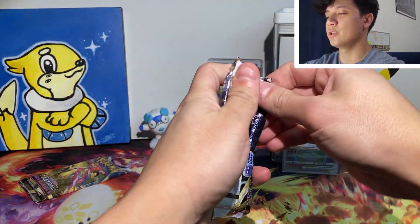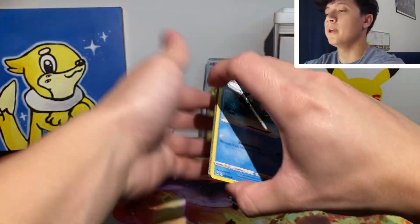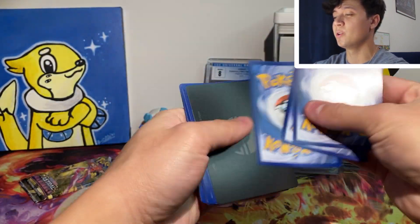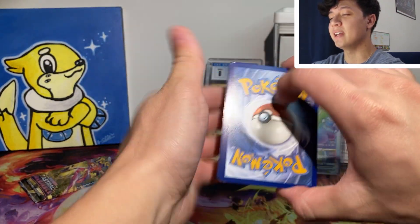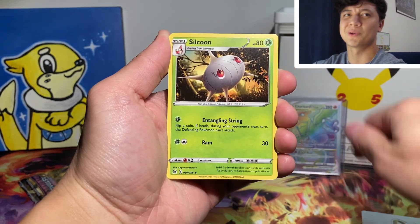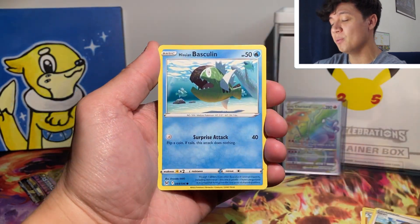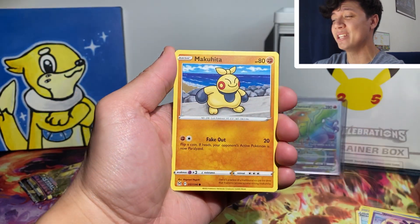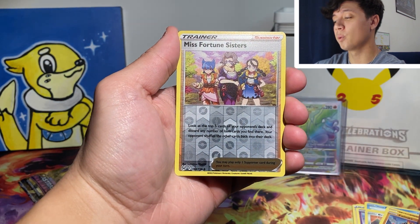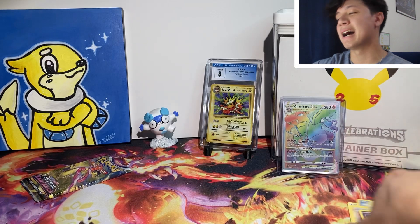Last Lost Origin booster pack. Make sure to stay tuned for some Silver Tempest openings coming really soon — I have some stuff coming in I'm excited to get into. We're going to be ripping a booster box of Silver Tempest, and you're not going to want to miss it. Maybe we can pack another really insane chase card from that set. We have Miss Fortune Sisters Reverse and a Comfy non-holo.